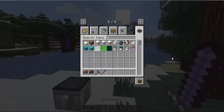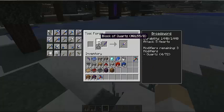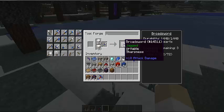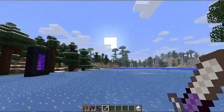I normally put quartz into these swords to make them do more attack damage. As we can see, it starts at 5 hearts — as you put more quartz, 6 hearts, and it just goes on and on. I also put looting into my sword.